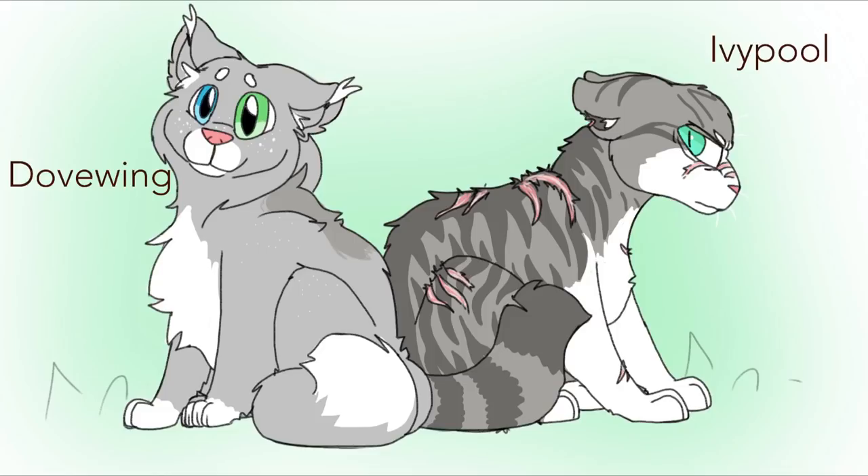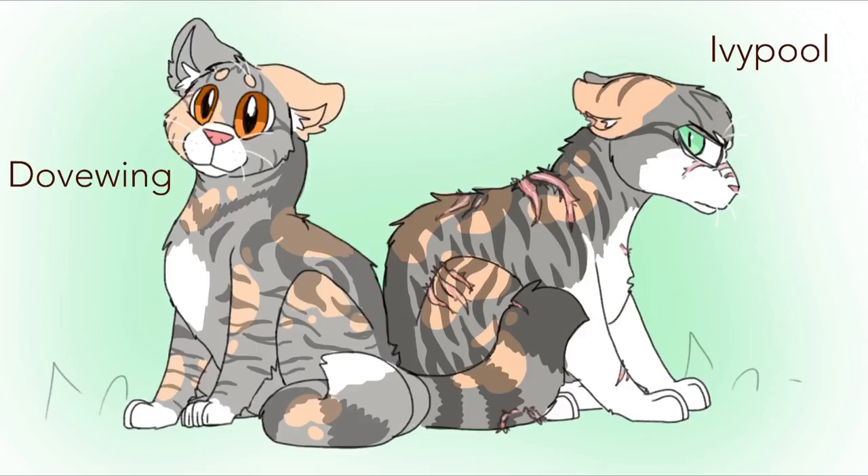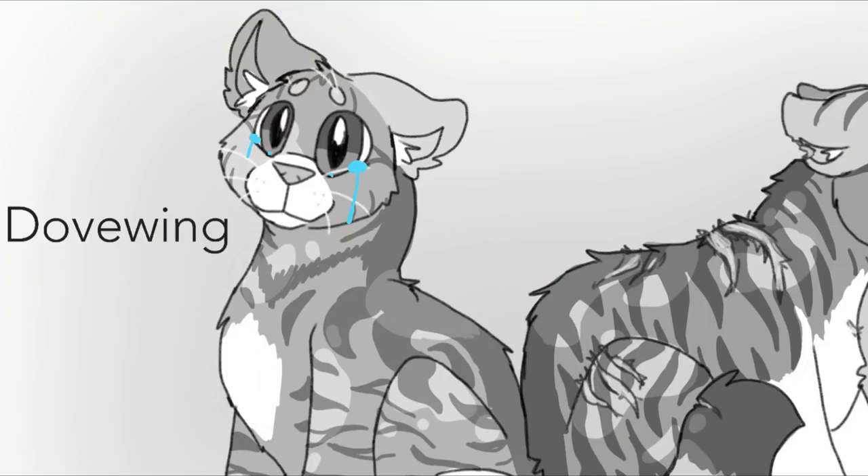Next are Whitewing's babies, Dovewing and Ivypool. Dovewing changed the most — a solid gray cat is actually a really specific breed requiring both the solid gene and the dilution gene, both recessive, and it's very hard to get that from a calico parent. Unfortunately, Dovewing is no longer solid gray. She and Ivypool are both diluted tortoiseshells with calico mittens patterns. Ivypool didn't change that much — she just has cream-colored spots within the diluted black. The really sad part is Dovewing also lost her fluff.